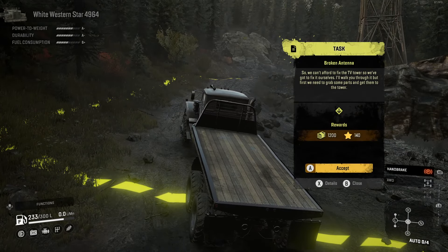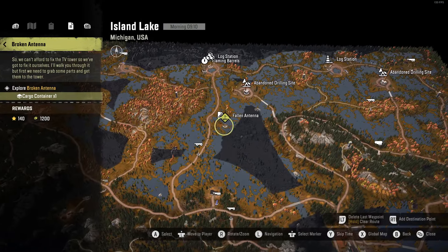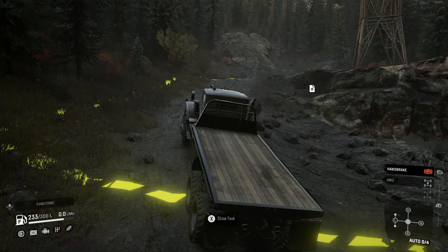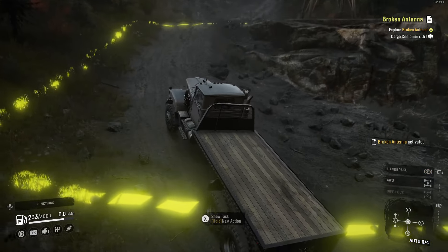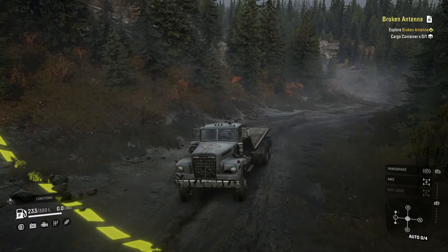Show task, details — cargo container. Do we have to get this and bring it back? That should be no problem. Accept the task, start tracking. We let the handbrake go — that's fine, we'll just roll down the hill. The front of the truck's looking a little rough, but it's not really damaged, so I don't know why.